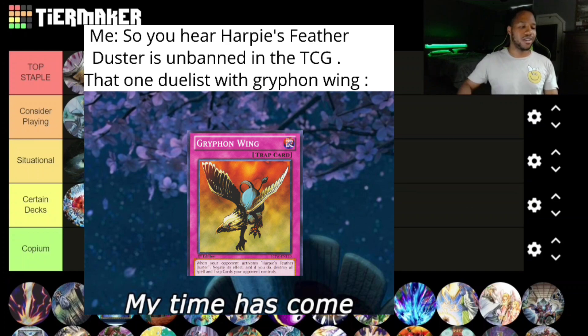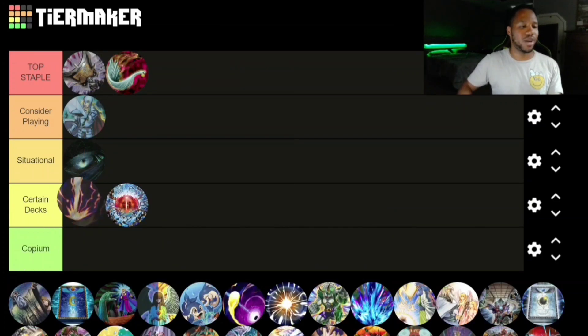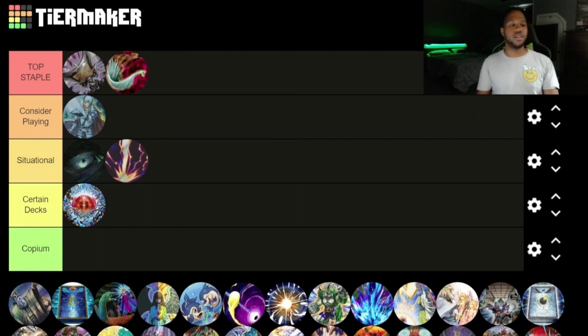Next up is Harpie's Feather Duster — definitely a Top Staple. It destroys everything; all the backrow decks fear this card. Next up we have Raigeki, which is Situational. I think if you can fit it in your deck you might as well try, but Dark Hole is a lot better, especially for interacting with your own cards.